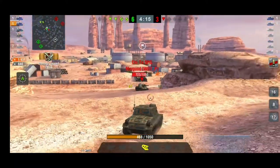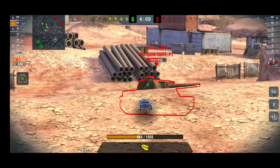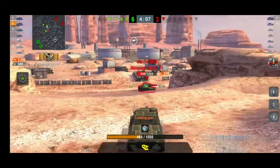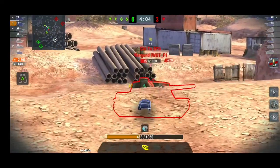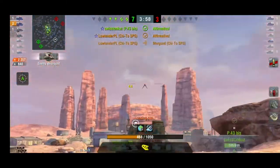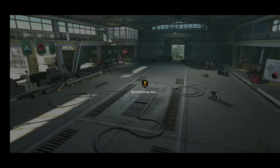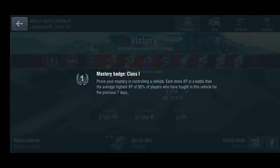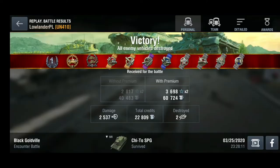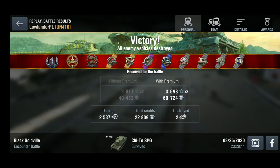There are two Chi-Tos left, now only one. Those players weren't very active — they sat at the back of the map the whole game, which is why my team was able to push around and clear them all. Try to hold the line, push when you're top tier, and you'll be fine. This tank is great if you like TDs and playing aggressively. We got first class, High Caliber, and Confederate again — 2527 damage but great XP because we were spotting targets ourselves.